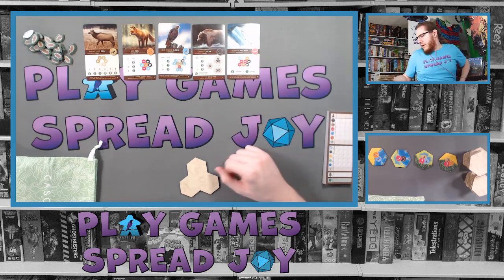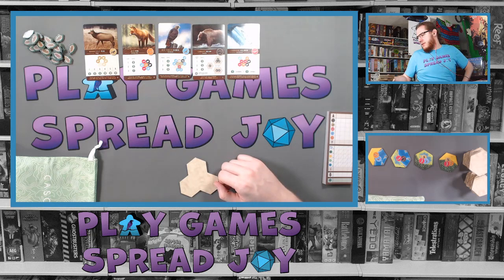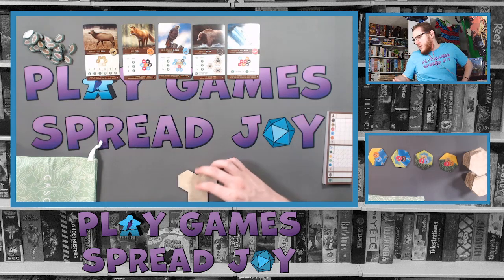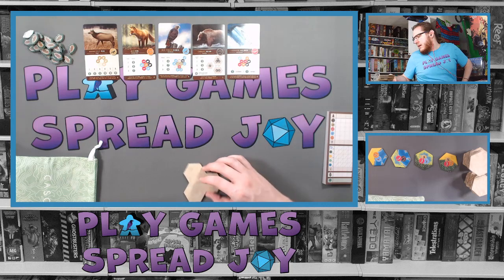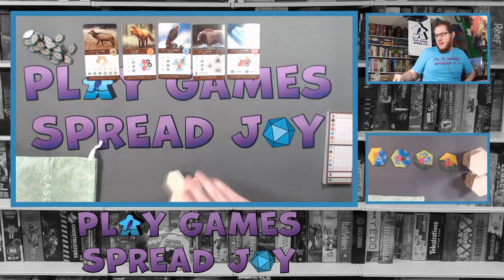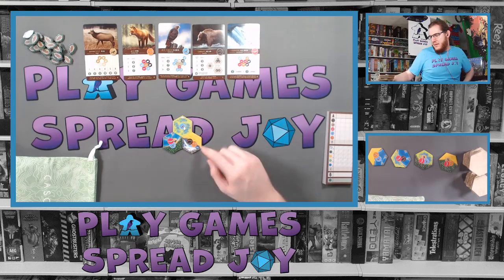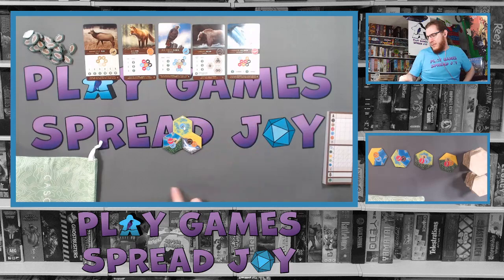Last but not least, we have our salmon, who like to be surrounded — scores per salmon and per animal adjacent to a run of at least three. Runs may not be adjacent, so the runs have to be at least three long. My starting tile has a hawk at the top, with an arrow showing direction. It also shows salmon, elk, hawk, bear, and fox options.